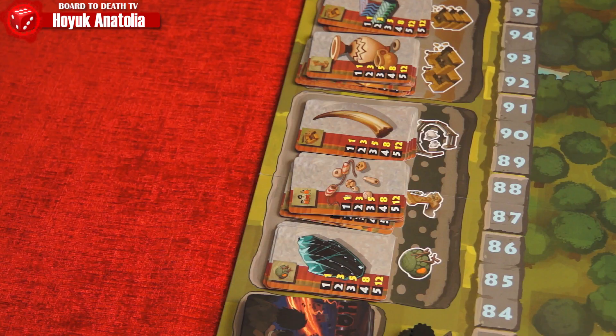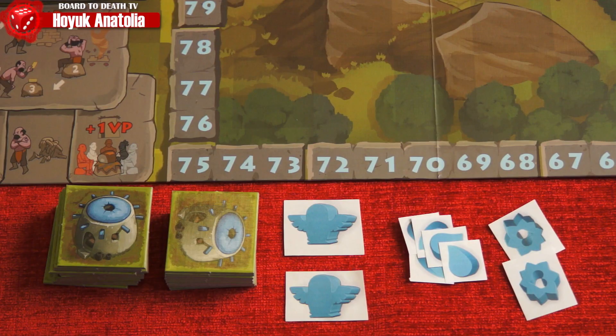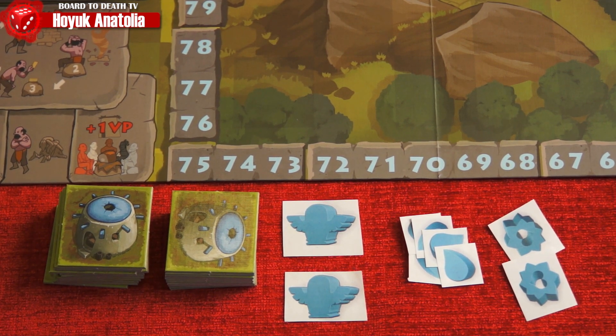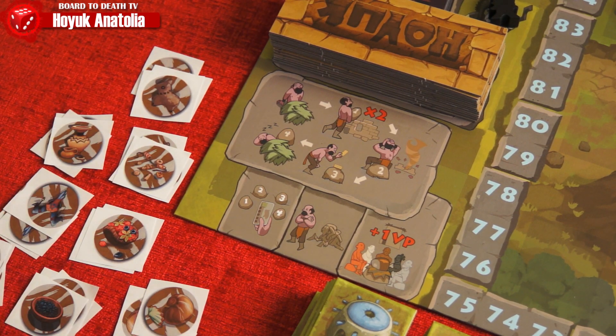For Anatolia, I've placed the progress board next to the setup Hoyuk board. Each player gets their two artifact meeples, five drop counters, and two progress counters of their color matching their clan. Note that for Anatolia, clans cannot use their clan's unique abilities. Take all the fest counters and place them in a pool next to the board.